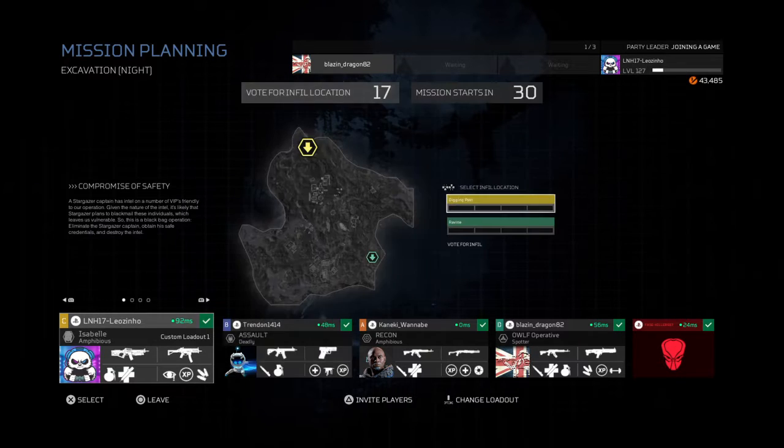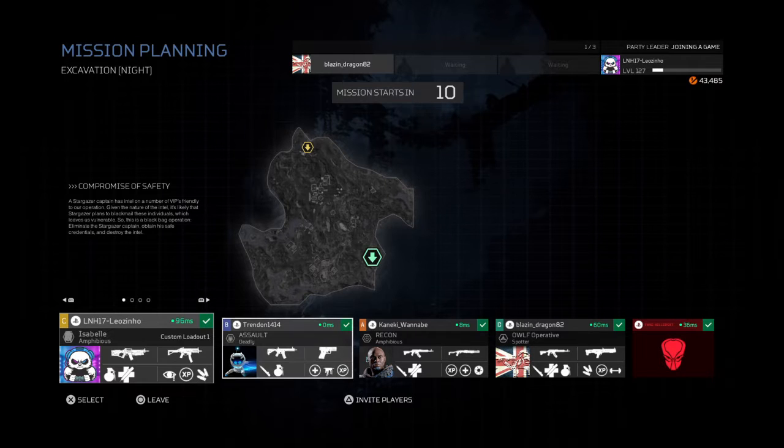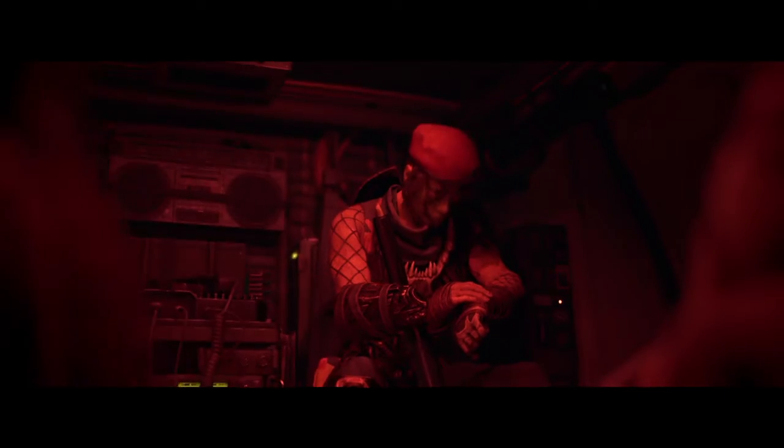Night time mission — evacuation. Ravine, sir, on a number of VIPs friendly to our little operation. Given the nature of the intel, we've got trending 1414, fast killer summit 37. I can't read these digits but yeah, they're all on the play side — it's a simpler basic game. Let's see how good this predator is then, let's see if it's a noob or a bloody god. Fire team, let's go — good luck out there.